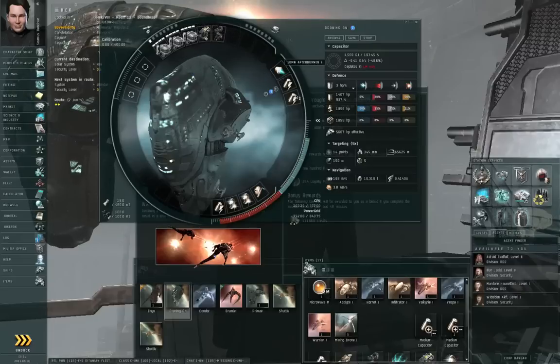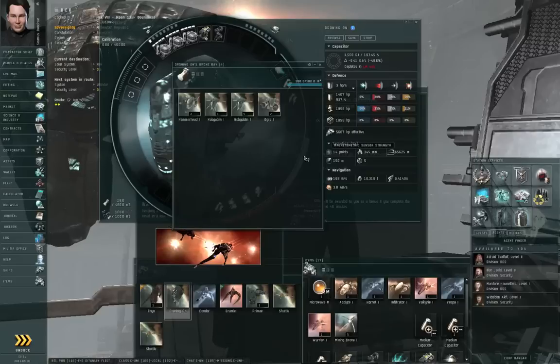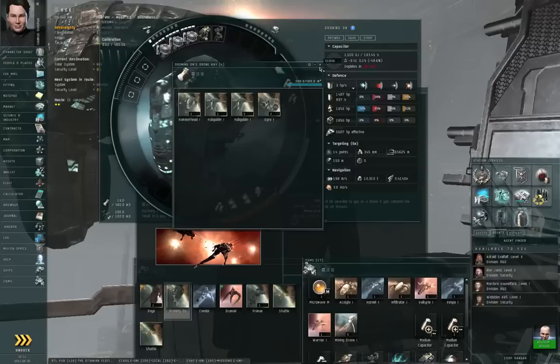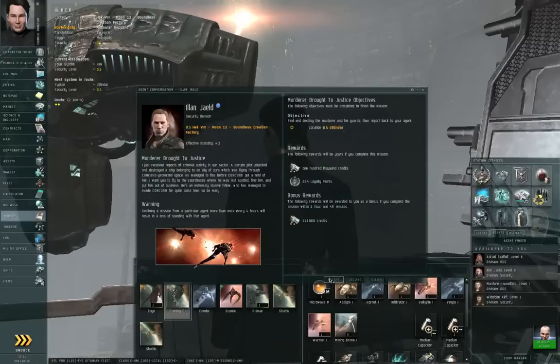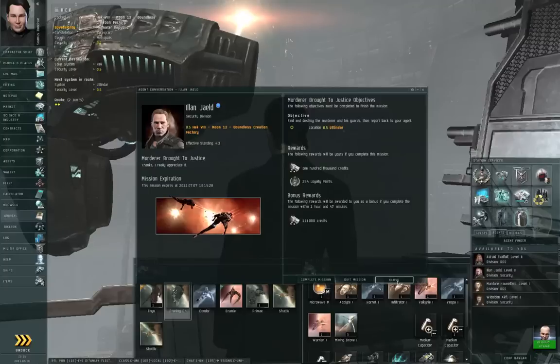An odd combination, but hopefully it'll work for this mission. Everything else stays the same. I don't think these enemies are particularly vulnerable to explosives, so I'm just sticking with my Gallente drones. I'm going to accept the mission and undock.